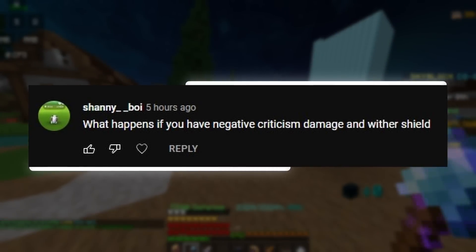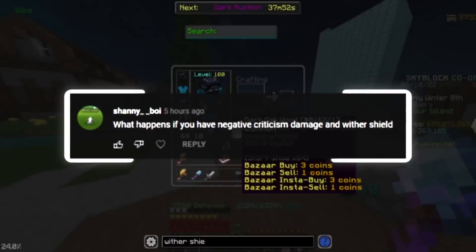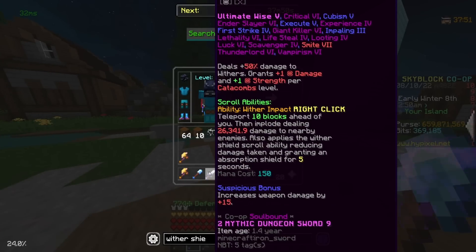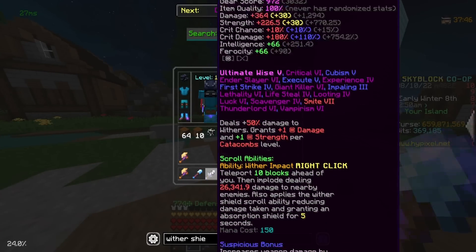What happens if you have negative crit damage and Wither Shield? The Wither Shield is one of the abilities that you can get from the scrolls that you can put on your Valkyrie, Hyperion, or just any of the Necron's blades.